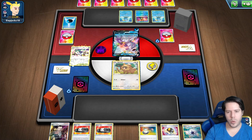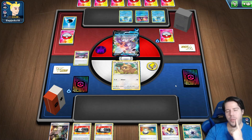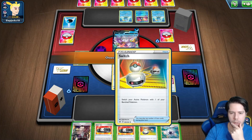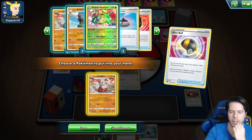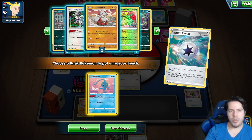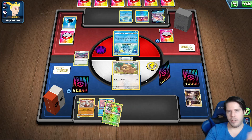Do I want to switch out the Bidoof? I'm definitely playing the Rose Tower here — I need more cards. I think I'll leave the Bidoof in the active. I'll Boss this double and I absolutely need double Growlithe. Actually Manaphy might be better — I have more chance of finding another Growlithe or a Zorua as it stands.